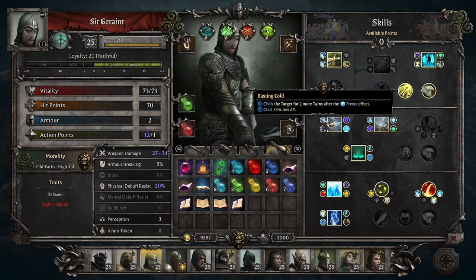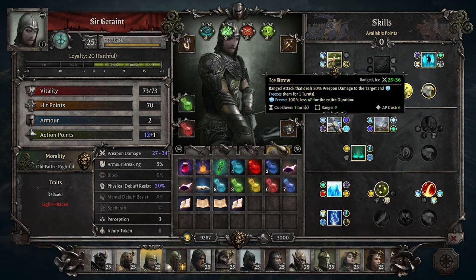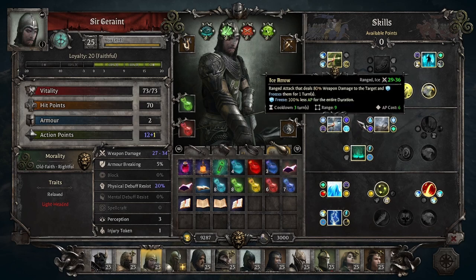Similar to the Freezing attack ability, it also applies Chill after the Freeze effect wears off. Reduce the cooldown by one, give it some armor breaking — which I think is really good because Marksman can really struggle against armor — and Storm of Frost, so Ice Arrow will create an AoE effect at the point of impact, getting more damage rolling and applying Chill. A very good all-around ability.